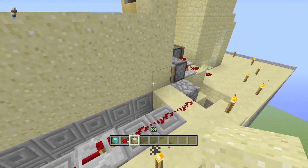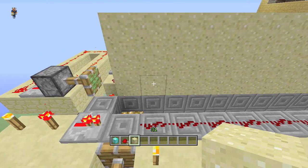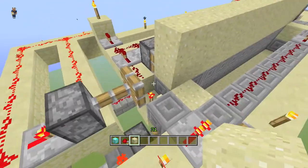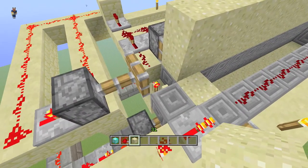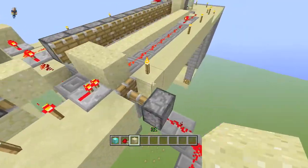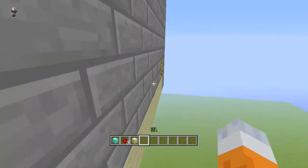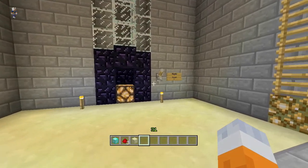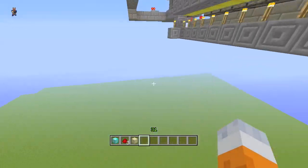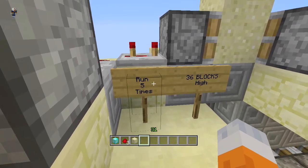Basically how it works is it'll count 1, 2, 3, 4, 5, 6, 7, 8, 9, 10, 11 — it counts 12 each time, and then it resets and that block breaks. We'll do it again, and one more time. Then you come down here and this light should be on — yep. That lets you know that the 36 mobs have fallen and you're ready to kill them. It'll take about four and a half to five times to get 30 levels doing it this way.